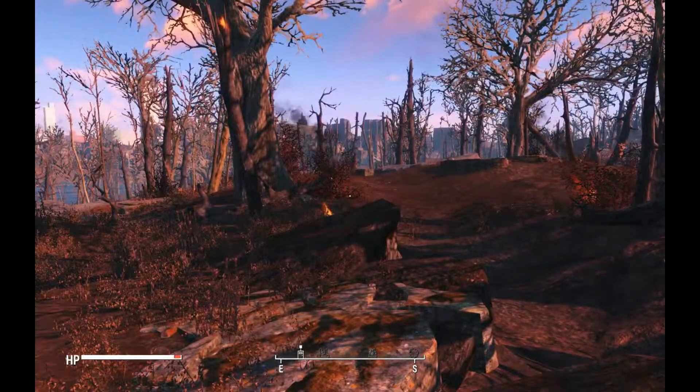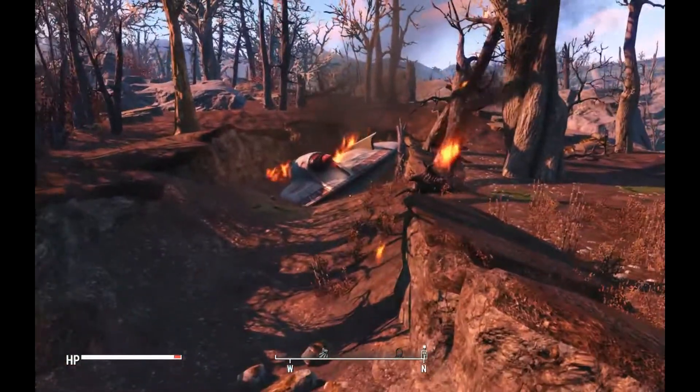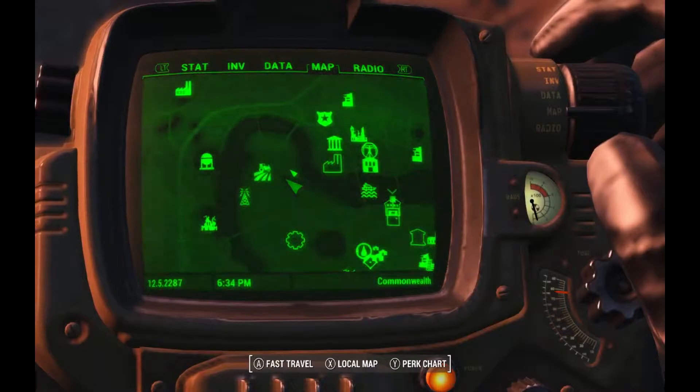How's it going, everyone? My name is Jerry. Today we're going to be looking at where the alien blaster is in Fallout 4. It can be found, I think north of Vault 81.